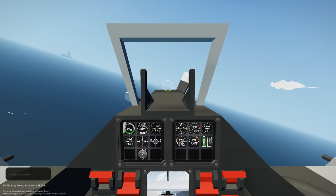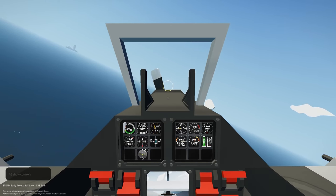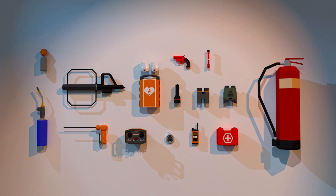Along with the first person body, we're getting first person tools and equipment. We'll have an inventory on our player where we can store torches, binoculars, compasses, repair tools, firefighting equipment, rescue equipment, ropes, hoses, cables, and much more. Expect the inventory to be quite limited — you won't be able to carry too many things — but it's still cool that we'll be able to carry a variety of items and store them in our vehicles.